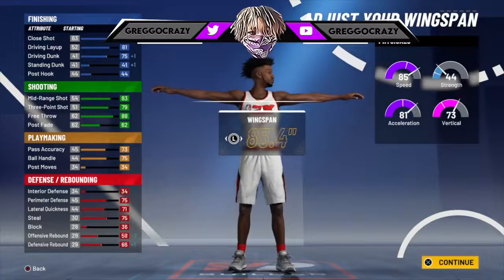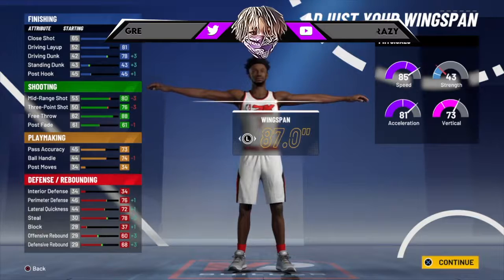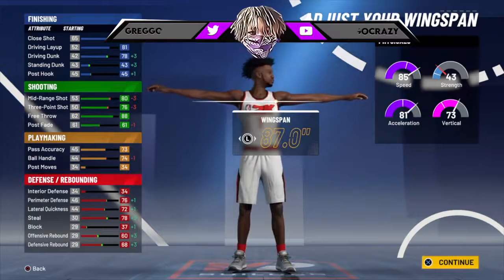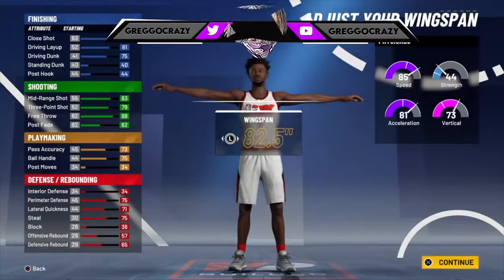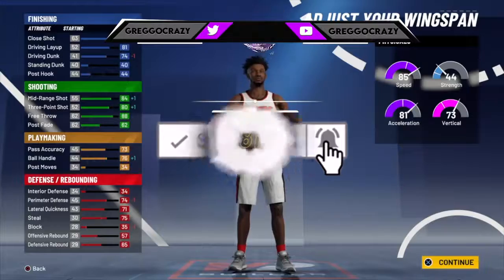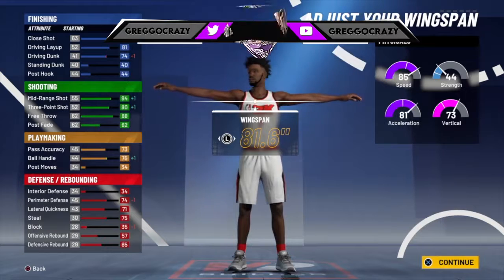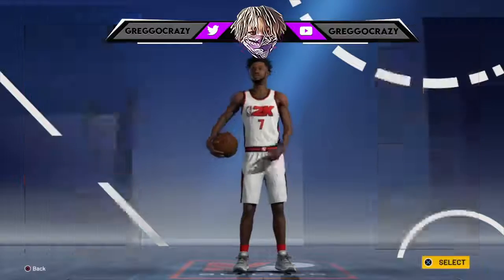Now for the wingspan, this is on you. You could max it out — it wouldn't really hurt your ball handling and it would make your defense better. Everything goes up but the three-pointer would go down to a 76. That plus-four would make it an 80 if you hit 99. So I would recommend toning it down to at least six, so you get that 76 ball handling, get that plus-four, make it an 80. Then you get that 83 three-pointer off the rip and that 84 mid-range shot off the rip.